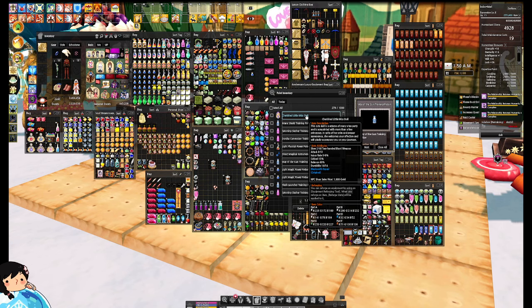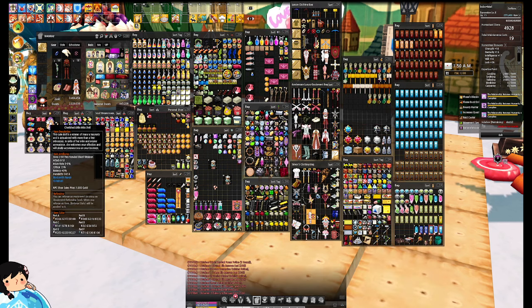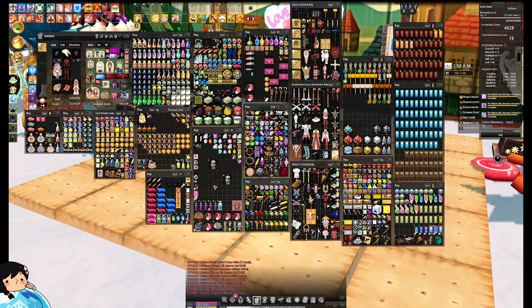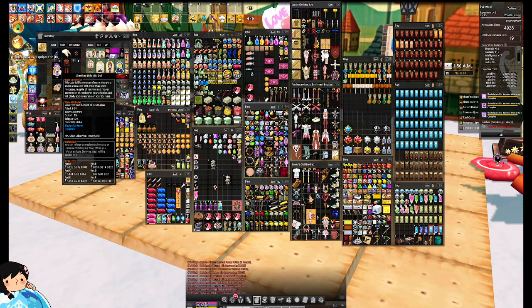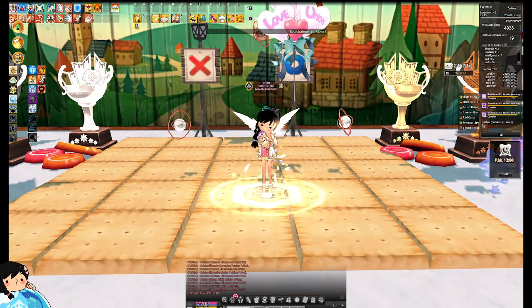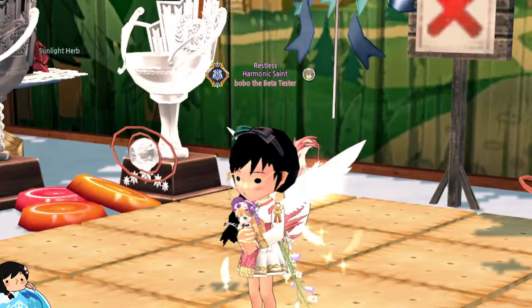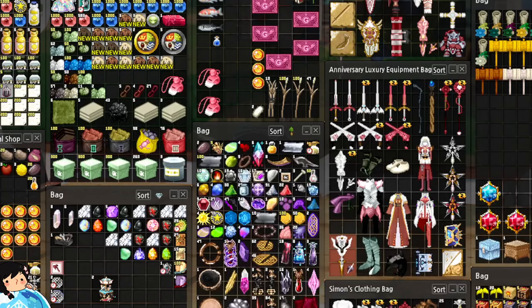Cherish Little Miss Doll — okay, I don't know what this is, but I'm gonna take it out and look at it. It's a doll! Do I hold this? Let's hold this doll. Oh! Can I zoom in on that? Yeah, this is me holding a doll. It's actually kinda cute. Does it do anything? 'This cute doll is a veteran of many tea parties.' It's a blunt weapon — doesn't seem to do anything but fashion.